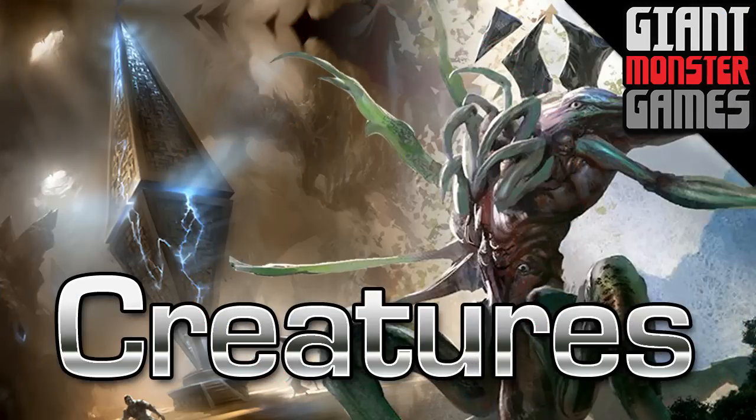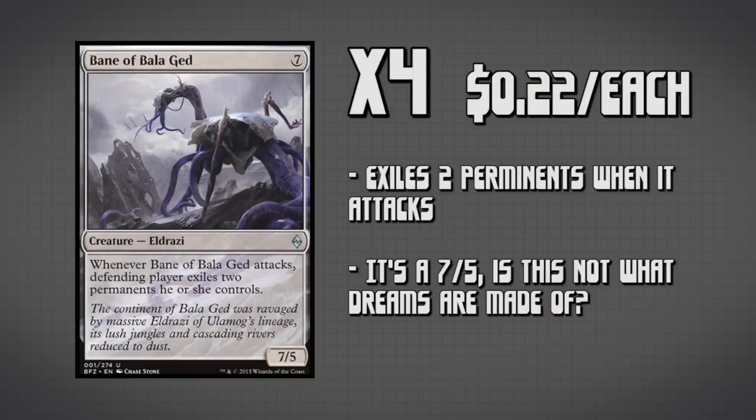Which is a perfect segue to talk about our giant creatures. The first is four copies of Bane of Bala Ged. This is the most vanilla win condition we have and feels most like a normal Tron card — it is an Eldrazi, colorless, costs seven mana, is a 7/5, and has the equivalent of Annihilator. Whenever it attacks, the defending player exiles two permanents they control, which can easily close out the game if it attacks once or twice since your opponent will have almost no board state left and may even be losing lands.